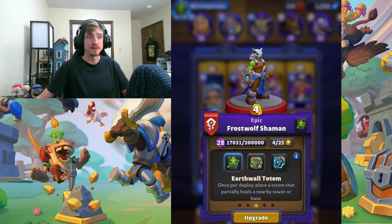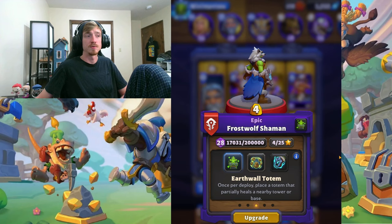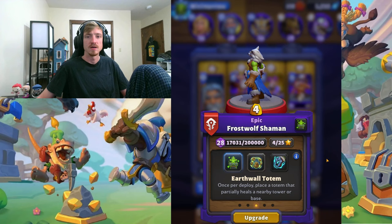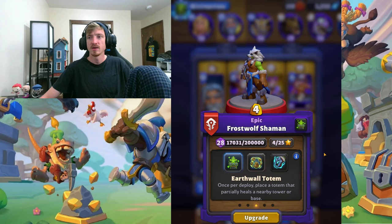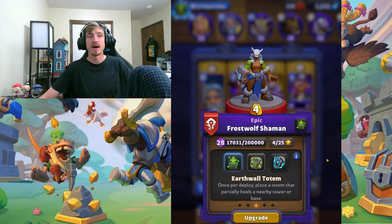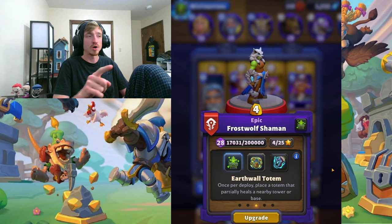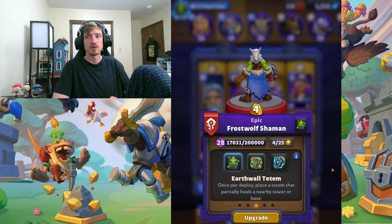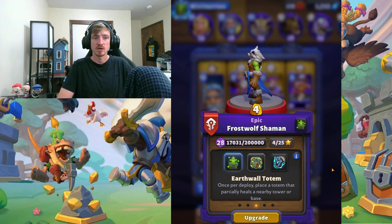It is almost impossible to lose to a Jaina, I feel like. It's very good because you're dealing the same amount of damage to their base as they are to yours with your Deep Breath, especially if you kill their Jaina right away — which you need to. Remember, you can quick cast Deep Breath by using it, and when it's charging, tap the screen again with your other finger. It will quick cast it. So take out their Jaina, do some damage to their base, and then heal your base with your Frostable Shaman.